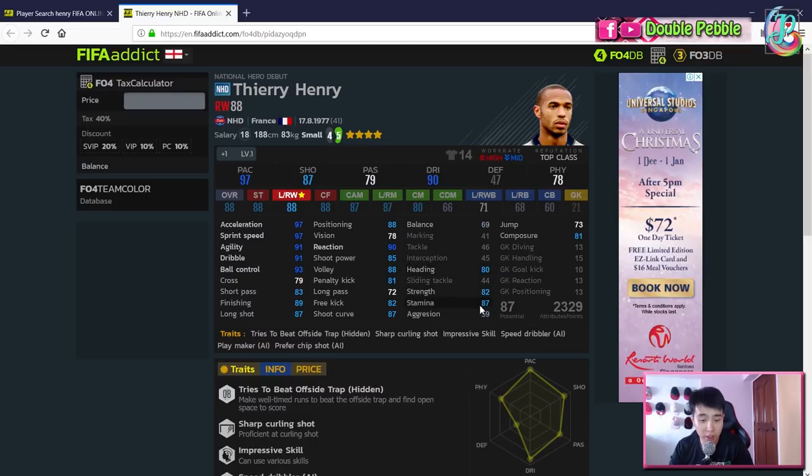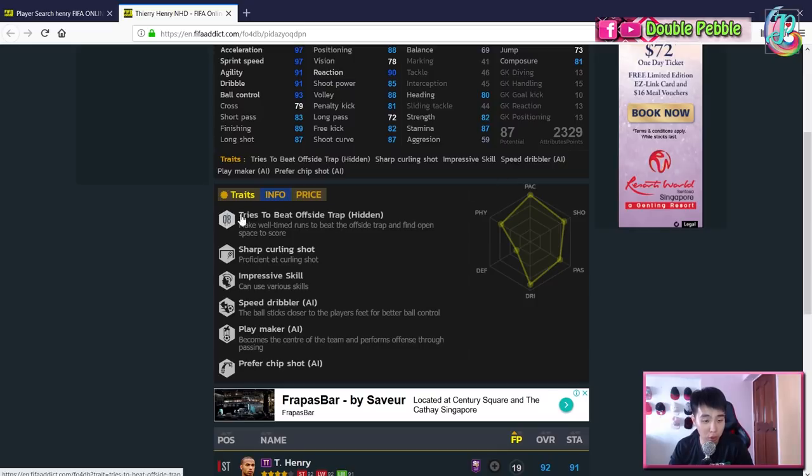He has very low balance, which might be a concern. Headers are decent at 80, strength is good at 82, decent stamina, and very low aggression. His composure is surprisingly low — Henry is one of the most lethal, calm finishers, but this is the NHD debut version so perhaps he's less composed than in later years. He's 188 cm, 83 kg. He has four-star skills and five-star weak foot, good work rate, and great traits — including 'tries to beat offside trap,' 'sharp curling shot,' 'speed dribbler,' and he's a playmaker. He does have 'prefers cheap shot,' which isn't ideal for manager mode.